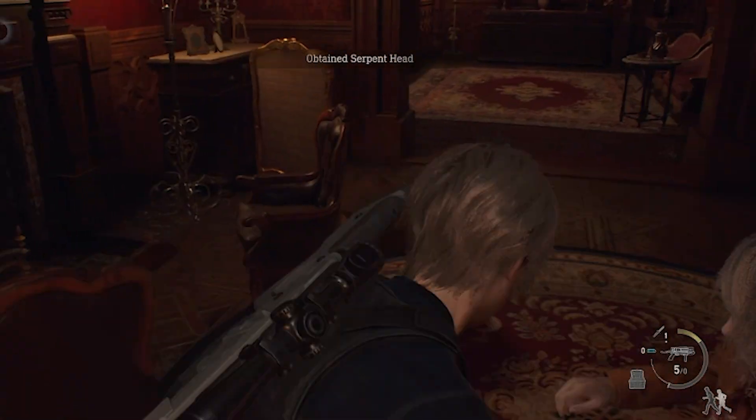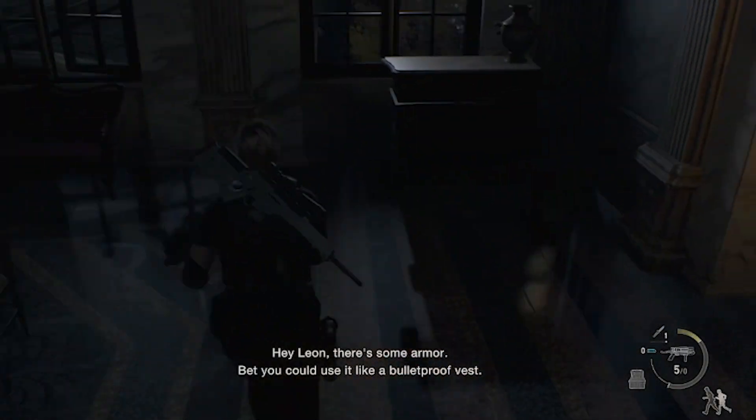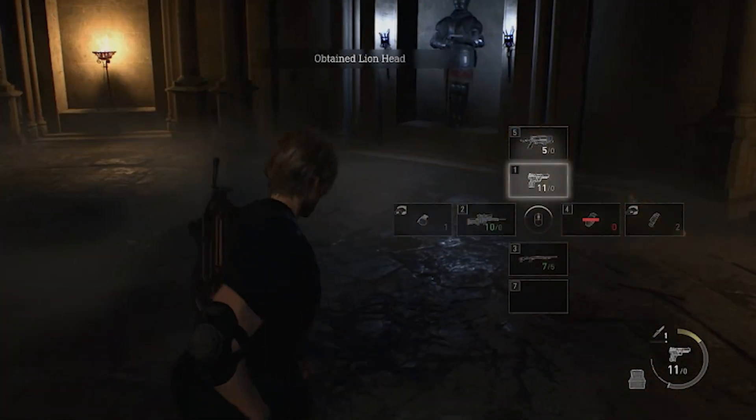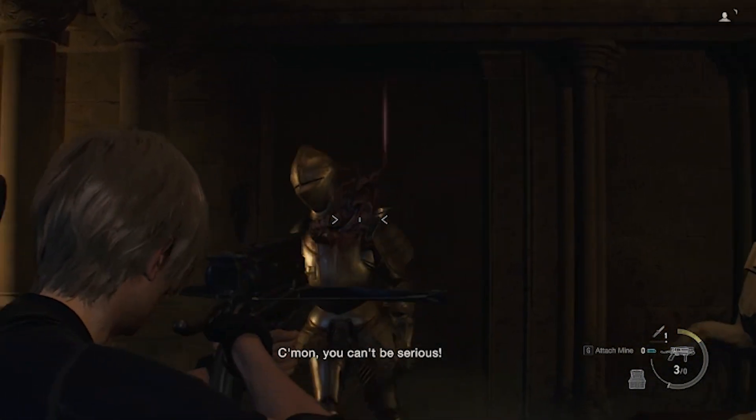If eating is all I gotta do for this head, grabbing the others should be a breeze. I head into the armory — I was hoping there'd be a bunch of guns in here, but it's just a bunch of old armor. Shortly after I find another head: a lion head. Once I grab it, knights from around the room start waking up and attacking me.